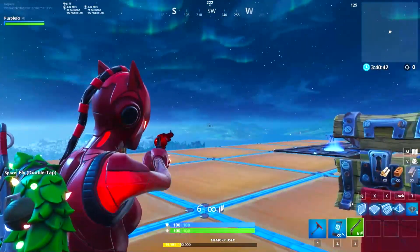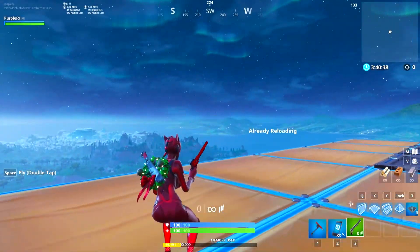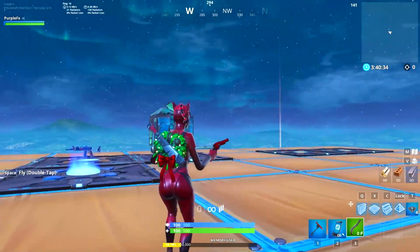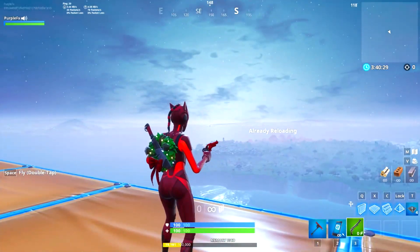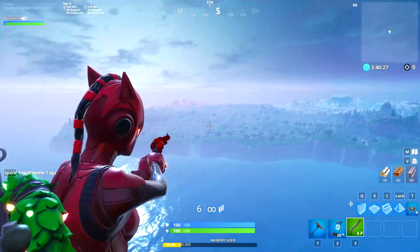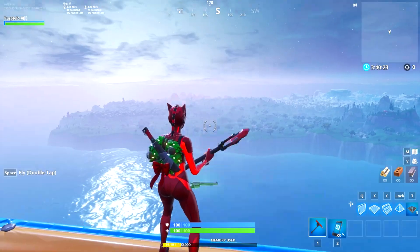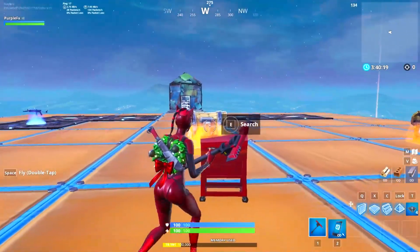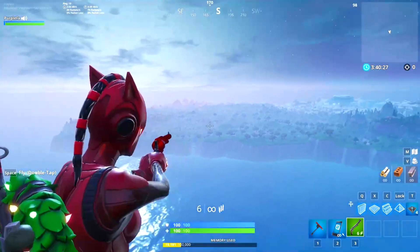Coming in at number four, we have the six shooter. The damage is a little bit better than the standard pistol, but the fire rate is so much worse and you can only hold six bullets per reload. It's pretty bad — I don't like using it, and when I get it I'm actually pretty triggered because there are a lot of weapons and items that are better than this one.